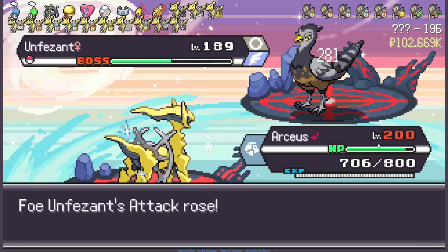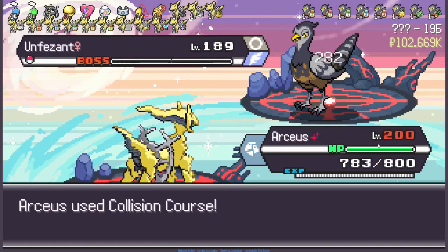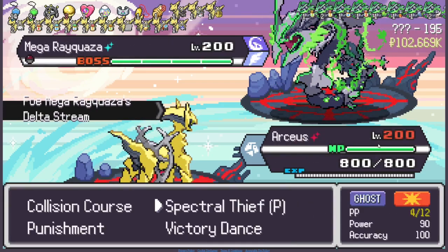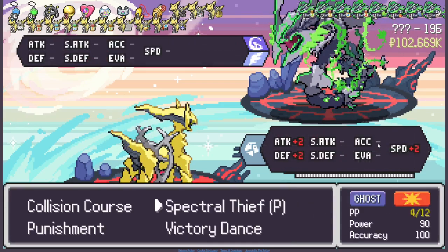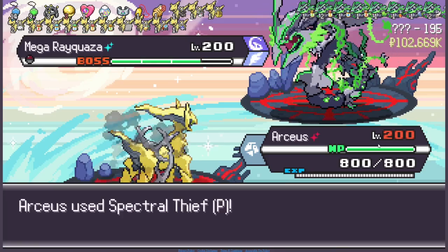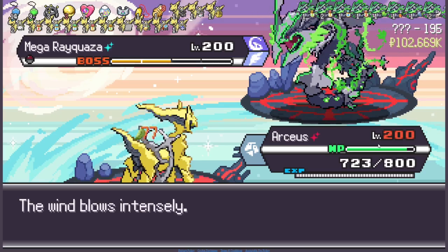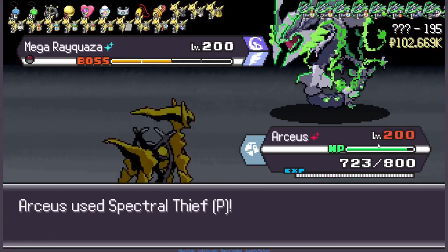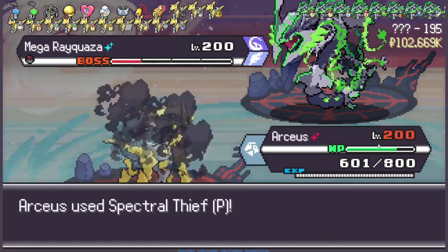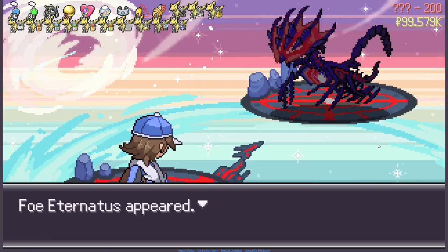Collision Course. Tidy Up — I don't know what that does. It increases attack — okay, that's going to be annoying. Spectral Thief — you flinched, that's awesome. Please flinch again. Oh that did nothing — that's awesome. One more should be enough — there we go, easy. Finally made it all the way to Eternatus.